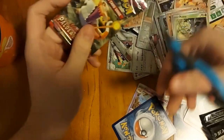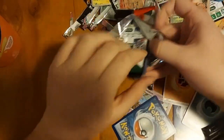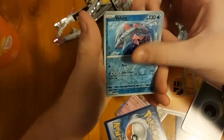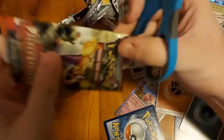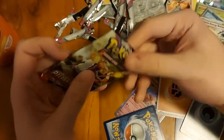Down to the final packs - can we get more? We did pretty well so far. Please show yourself, Iono! Reverse hollow, superior... I did your achievement, and an Abomination - I'm just gonna call Baxcalibur Abomination at this point. Great Pokemon, but every time I get a hollow, it's him.